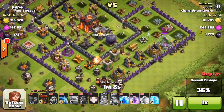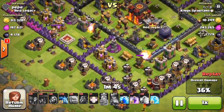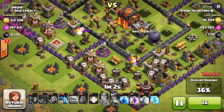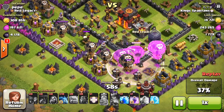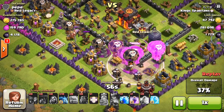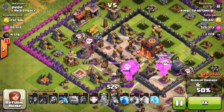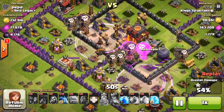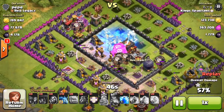The whole point is to take out the two Air Defenses — or at least one — and the queen and the clan castle troops. He got really lucky here: the Infernos burned out, there were no clan castle troops, and the queen was already dead, so it was a really easy base. Just wanted to show you the strategy and show a success on it, because it is not an easy strategy to use. This is actually a three-star strategy for war and that's what people use it for.